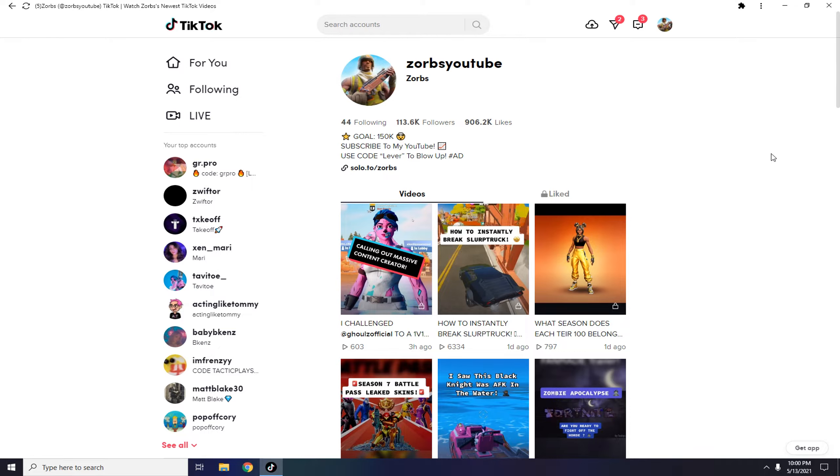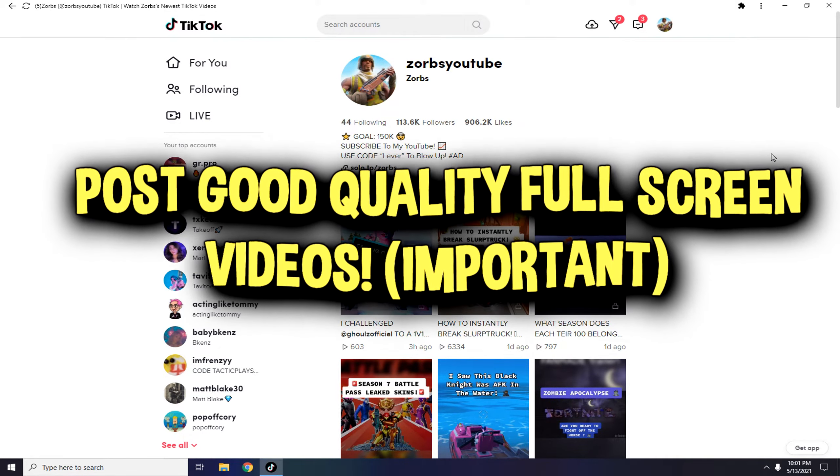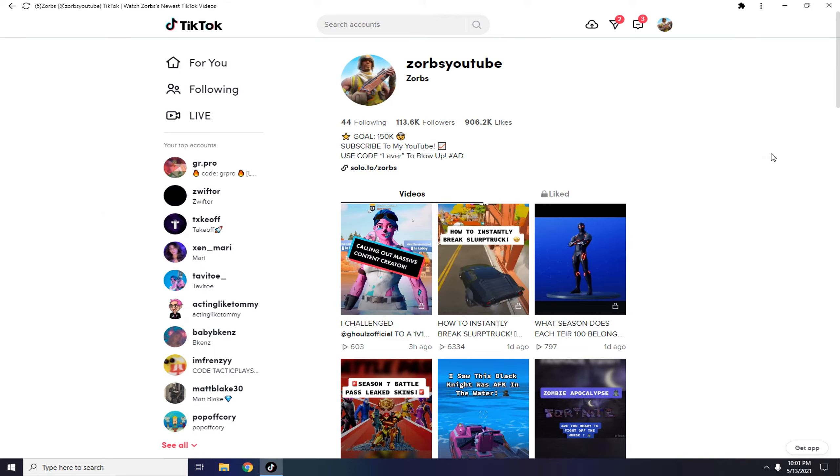Tip number four: post between two to three times a day, or as many times as you can with good quality content. If you can post four videos throughout the day with a few hours between each one, you have the best chance of hitting the For You page on each video, because every time you post it shows your content to a different audience. You have an equal chance of going viral every single time.